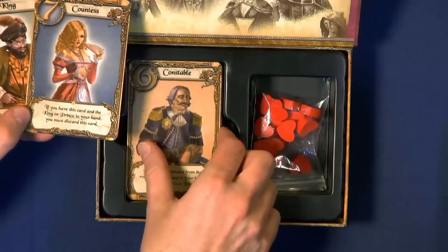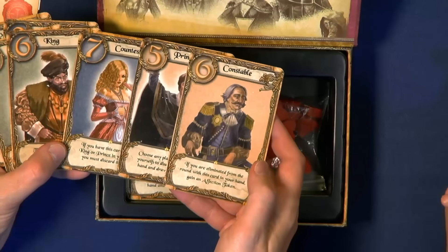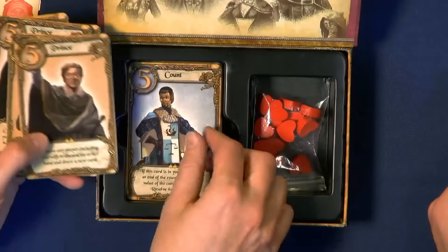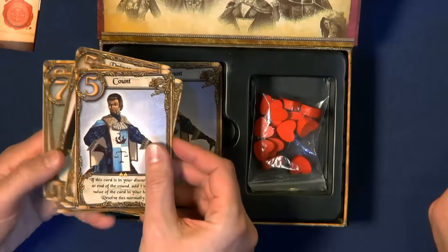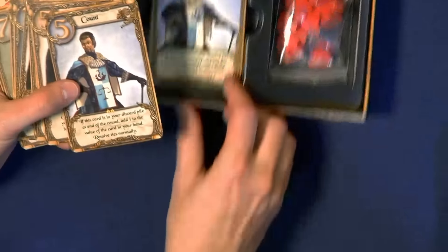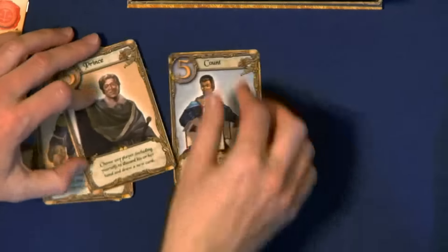They all have new abilities, and they take the game from being a quick, snipe-your-opponent quick-play game to a game that also has a bit more strategy. There are some characters like, for instance, one of my favorites — the Jester. The Jester says: name another player; if they win the round, you get a token as well.